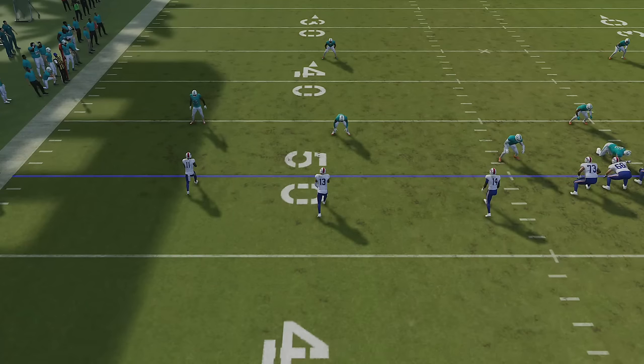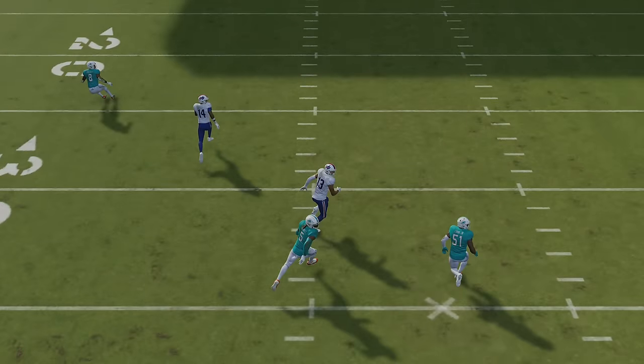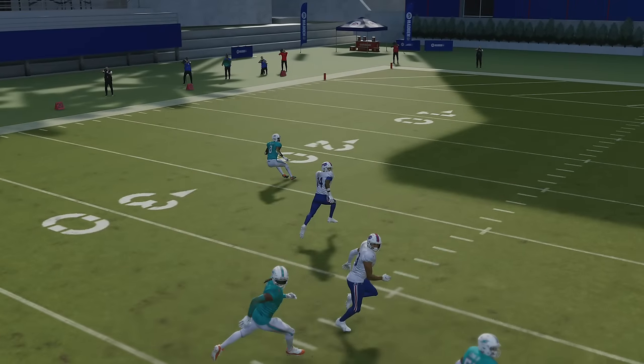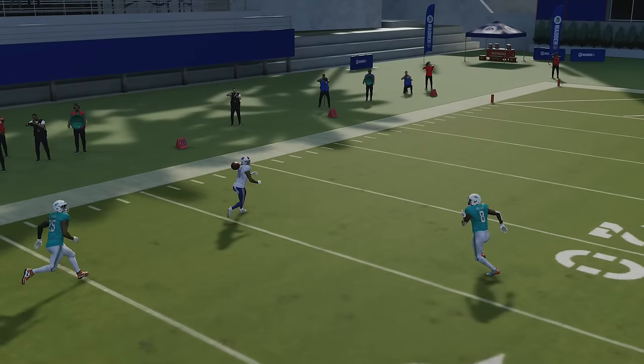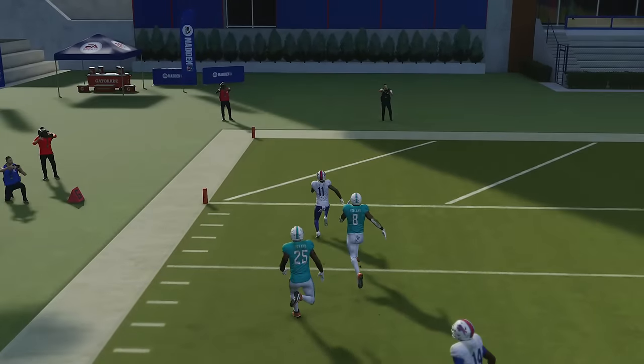This has more to do with what this crossing receiver is doing — when he crosses, the safety kind of has to follow, but the safety can't really cover either one of these guys. The inside receiver here is going to be gone, and if I throw the outside receiver to the sideline it's the same thing. Both receivers are gone for an easy one-play touchdown.